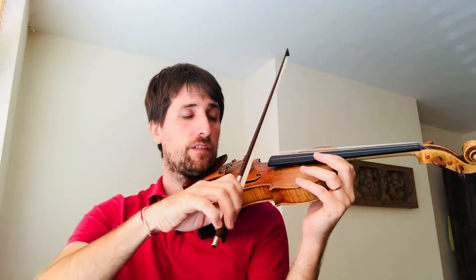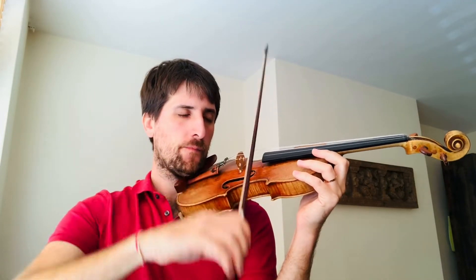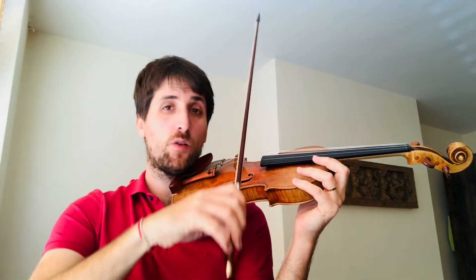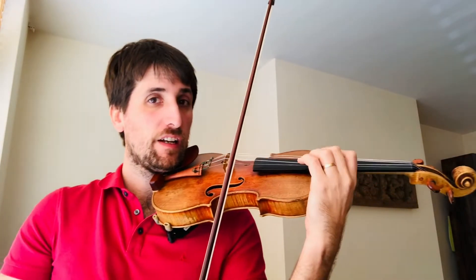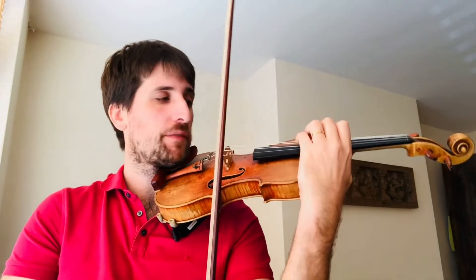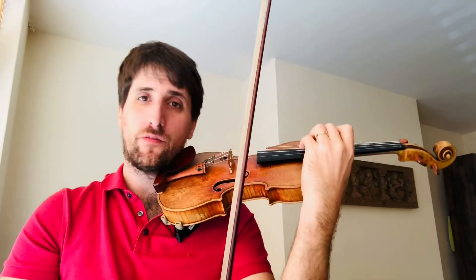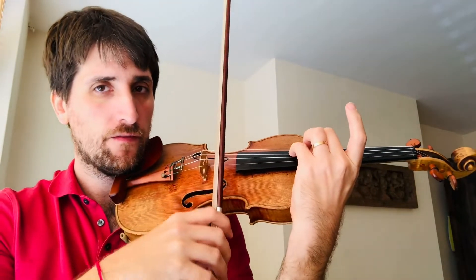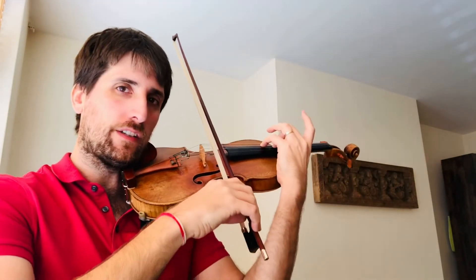This needs to be integrated in a way that when it's fast, we don't have to think about it — very, very slow movement for the string crossing. Once we've done this, separately we can practice the fingers. Starting in fifth position again, with the fourth finger on the D string it should sound like an E, and then the A string is a G sharp.